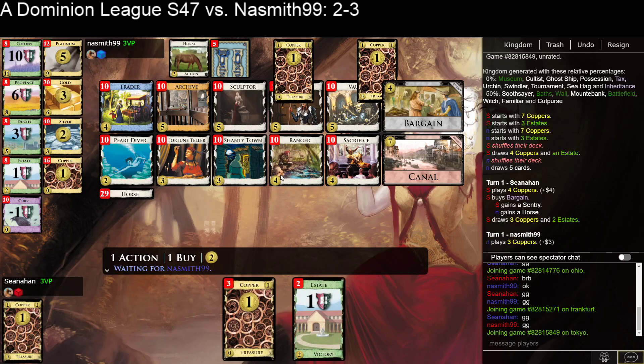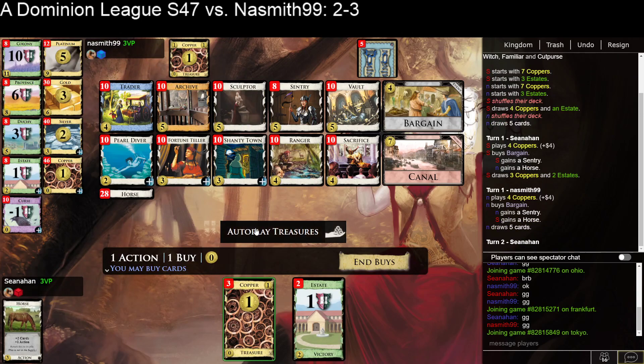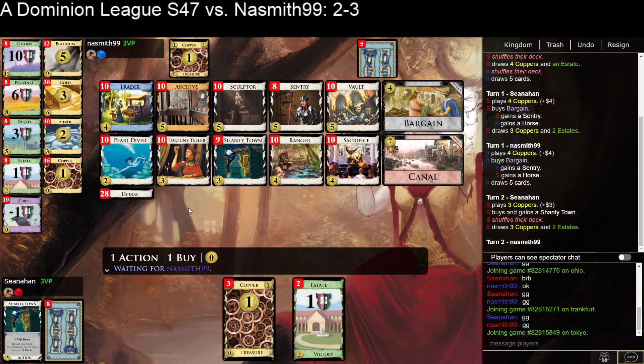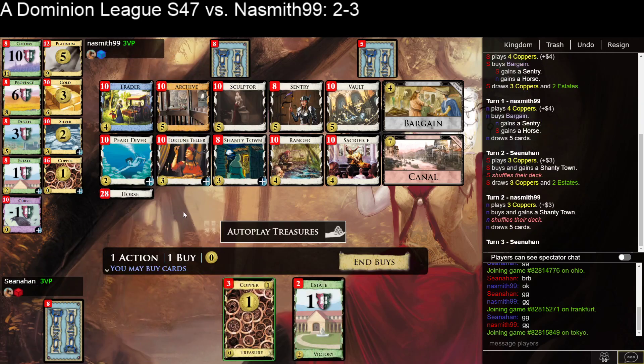Getting Sentry into the deck, the first shuffle seems pretty strong. They do the same, and Shantytown goes quite well with that, as it's the only Terminal in my deck.